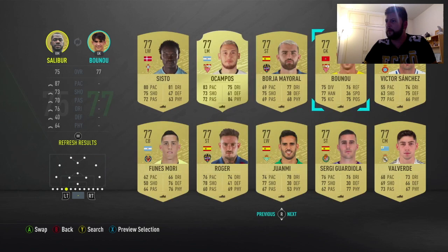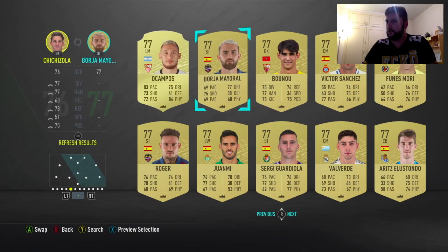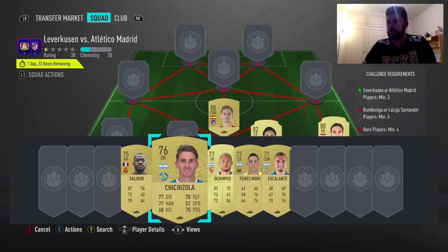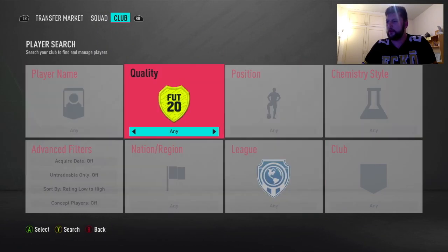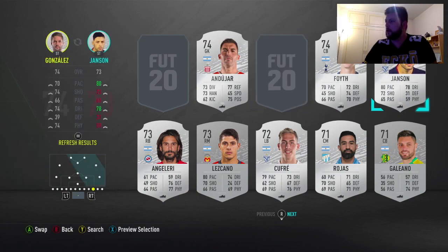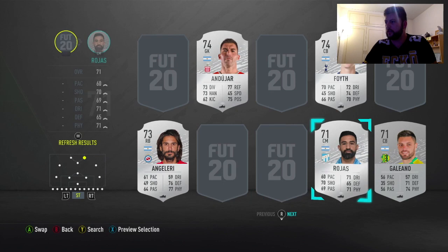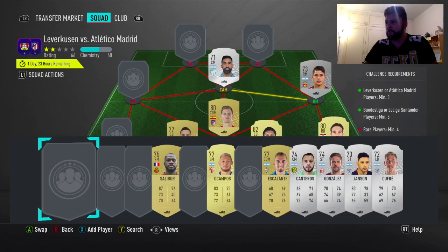We've got the bronzes there - a right mid, he'll go in. We've got four already. Going with an Argentinian goalkeeper - that works. We'll take all the Argentinian players and put some silvers with them to boost the SBC. We'll go silver Argentinian, high to low, with untradeables on. We've got a few - two strikers, left back, right mid, and another center back. That should realistically do it with all the rares in there.